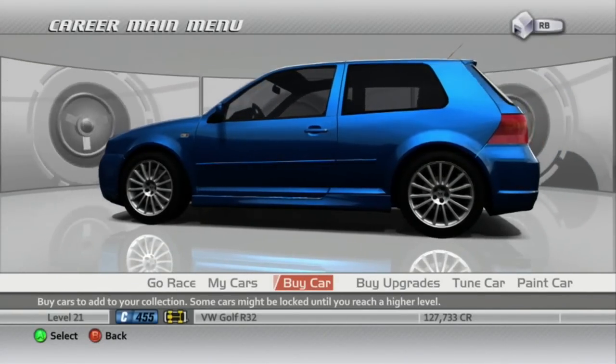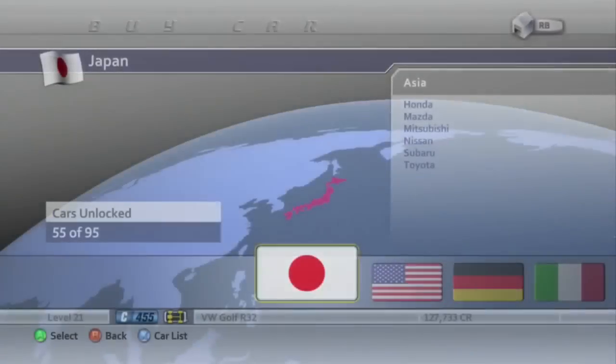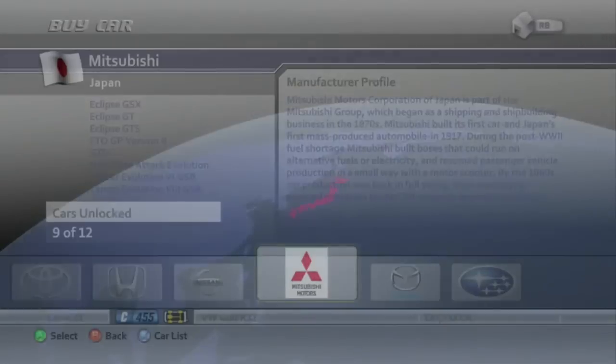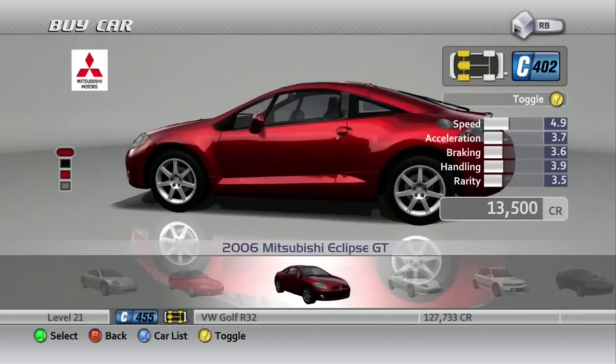Welcome to Let's Play Forza Motorsport 2 Part 25. In this segment, I'm going to buy a car because I kind of need to. So we're going to go over here to Mitsubishi and I'm going to buy this Eclipse GT.